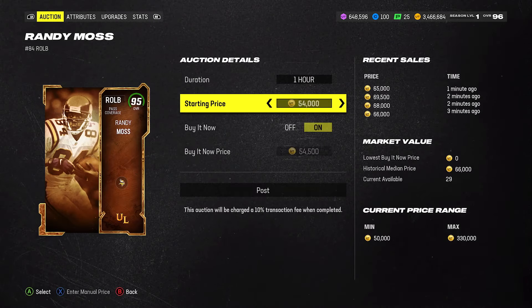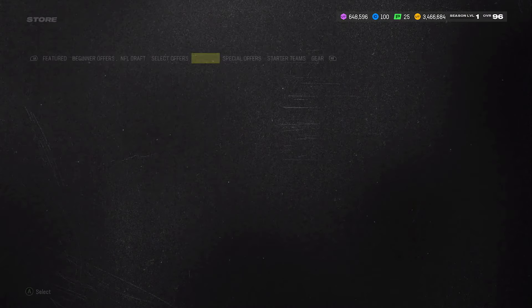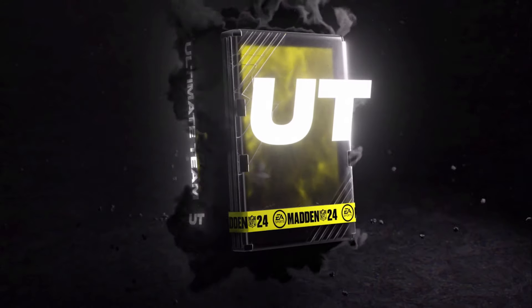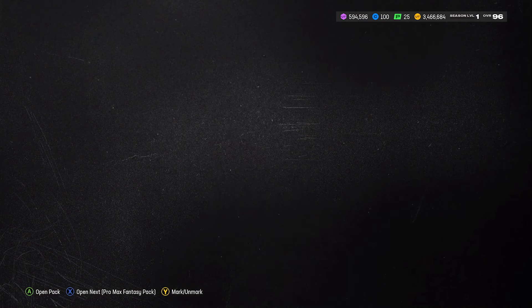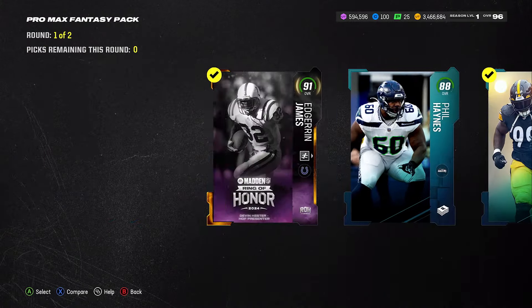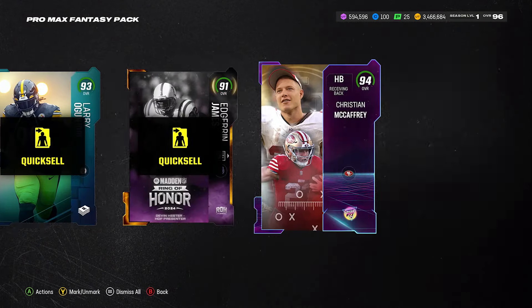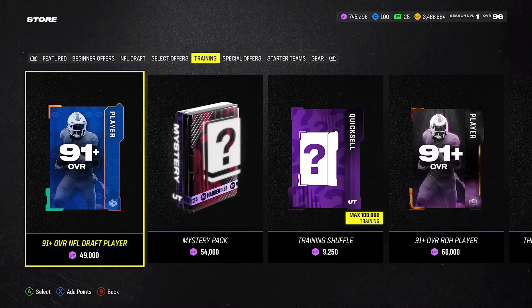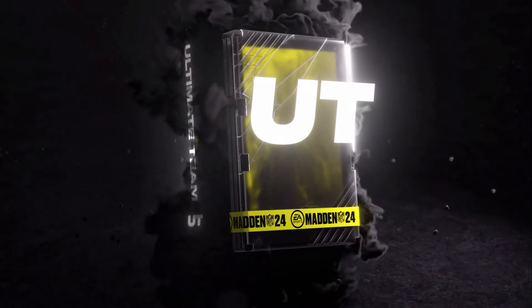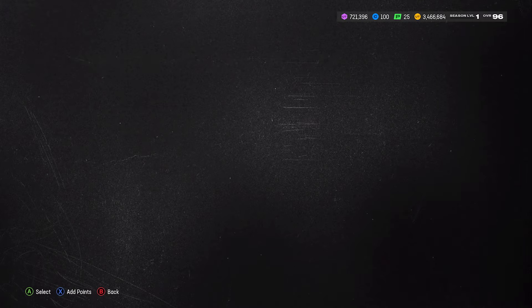Randy Moss goes for 70,000 coins, so we'll put him up for 70,000. We made back 150k and we spent 390,000 coins to get the three 97s. We already made back 150 and we still got 600k training. Next pack — 91, 88, 93, 92. Then a 94 Christian and 92 — 150,000 training, let's go boys! That was an absolute come-up. We got most of our training back and jumped back up to 700k.